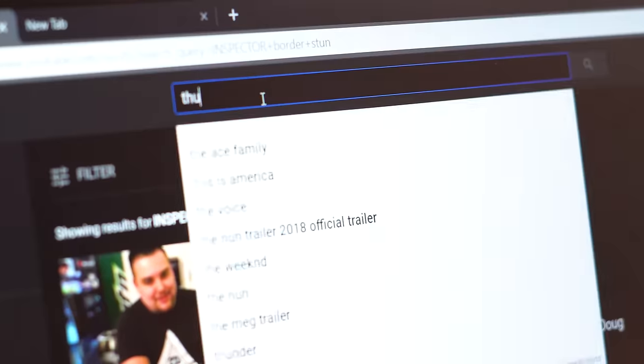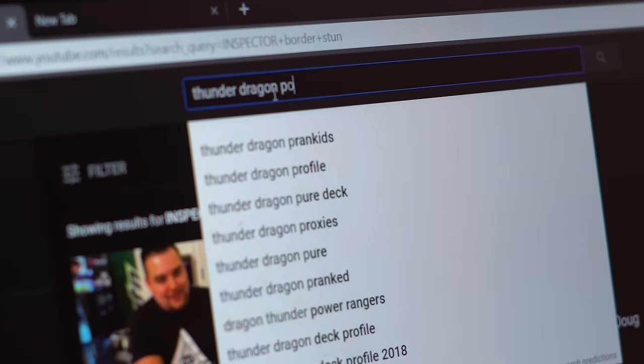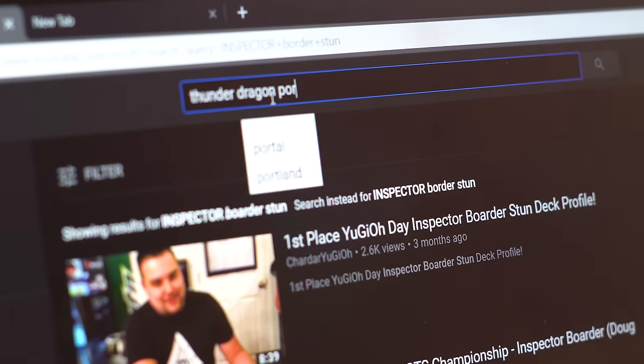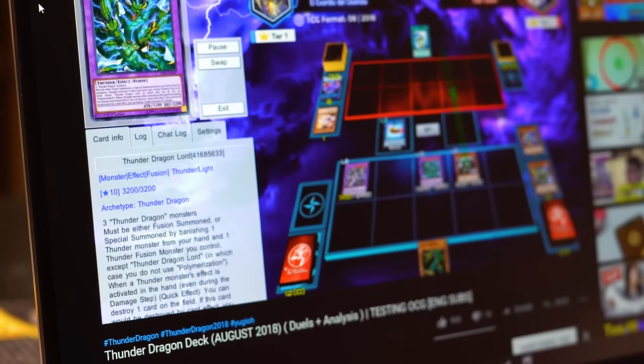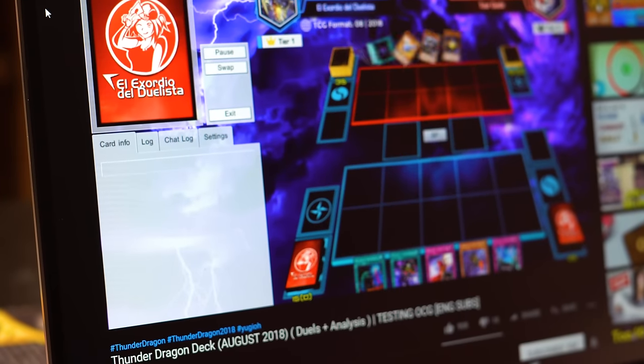Now that you know the deck list you want to play, it's really important to find some actual combos, see the deck in action, and see if it's for you. YouTube is a perfect solution here as well, because you can type in the name of the deck plus 'combos' and you'll find dozens of replay montages and strategy videos. It's great because you get to see what the deck does, find the starter plays, and learn the bread and butters. In addition to deck profiles and combo videos, there are also basic introductory tutorials — some Yu-Gi-Tubers actually make these for any new deck that comes out.